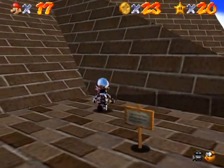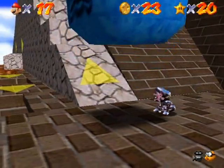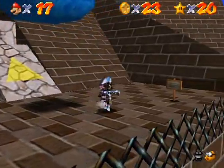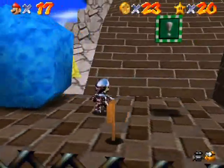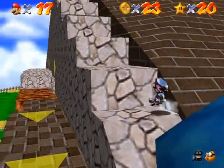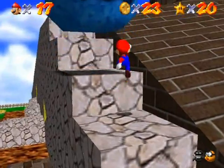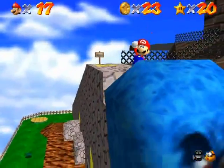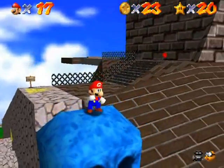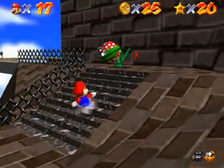With the metal cap you're actually impervious to thwomps - I thought you could destroy them but apparently not. I need to climb up on top of a thwomp to get a red coin from it - there's one on top of its head. There we go, I'll do more of that a little bit later.